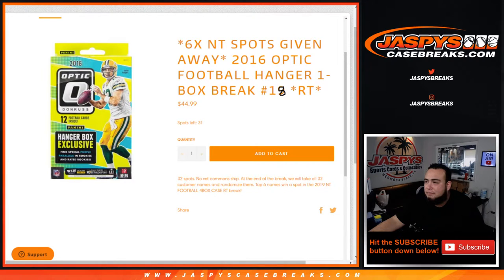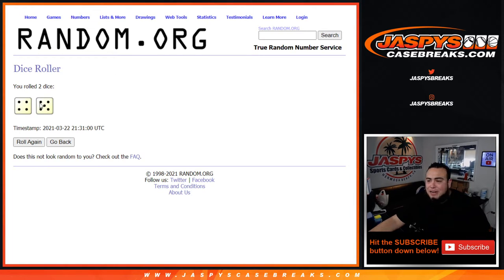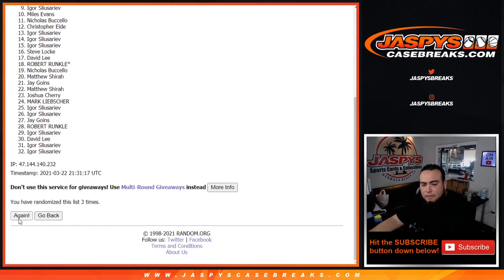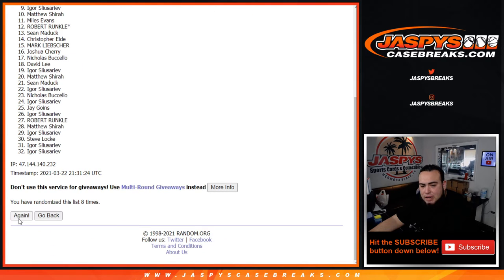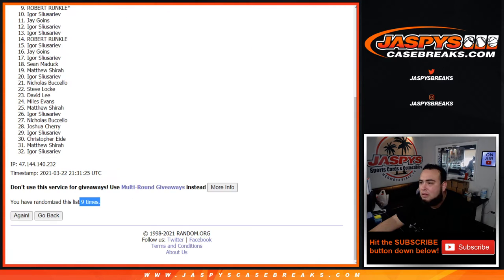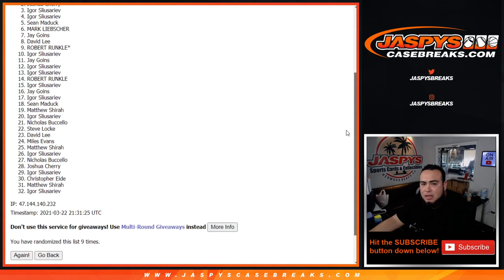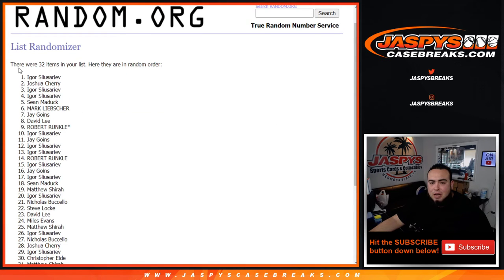Remember, top six get in. Dice roller — let's roll it. We got a four and a five for nine. Nine times customers — the top six will win a spot each in the break. One, two, three, four, five, six, seven, eight, and nine. Top six: Mark L, Sean Maddox, Igor, Igor, Joshua, Cherry, and Igor — playing the odds game. Congratulations! After nine times, top six get in.